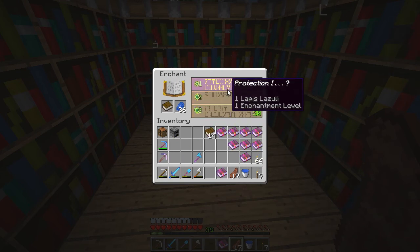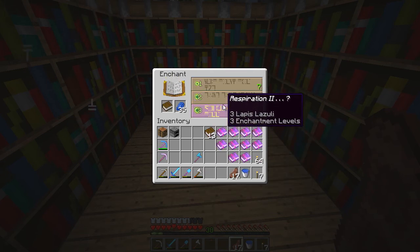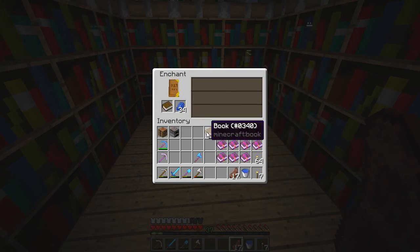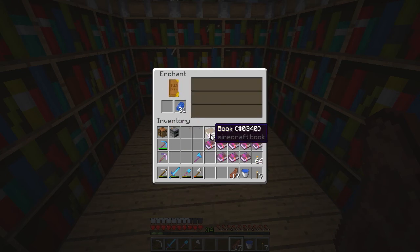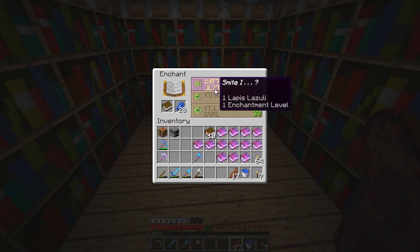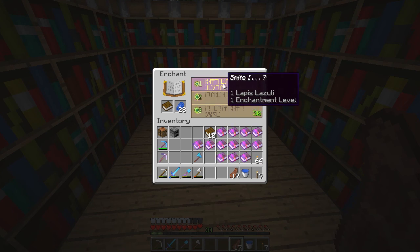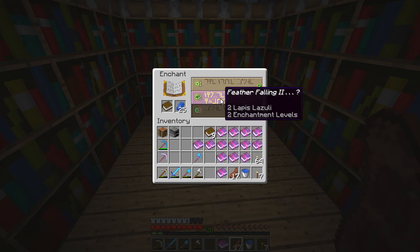Protection 1, Punch 1 - let's just go for the protection again. Protection, Respiration - not too bad an enchantment. Oh, Looting! I suppose we could go for a Looting 3 if we get another one of those. Oh, Fortune 2 as well! Power, Feather Falling, Smite - I think I'm going to go for the power for now. And it looks like we're running out of levels.